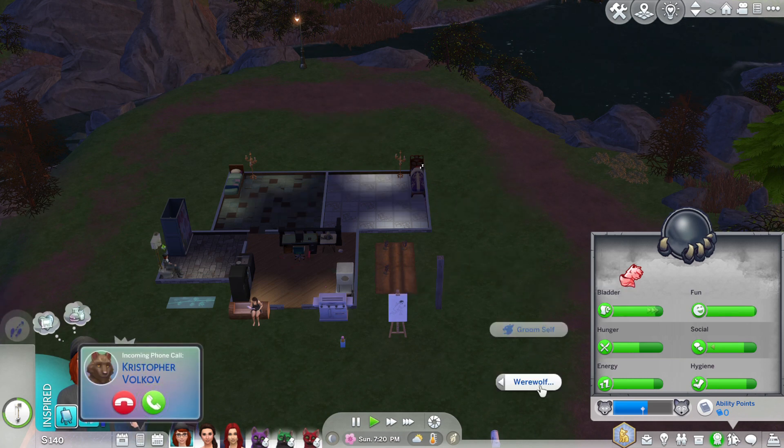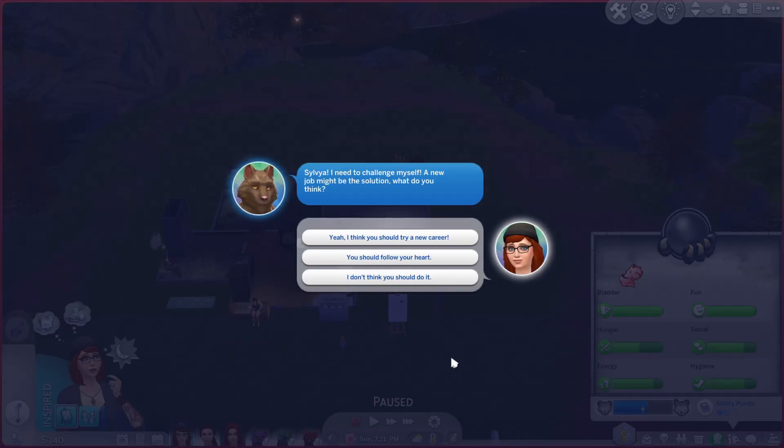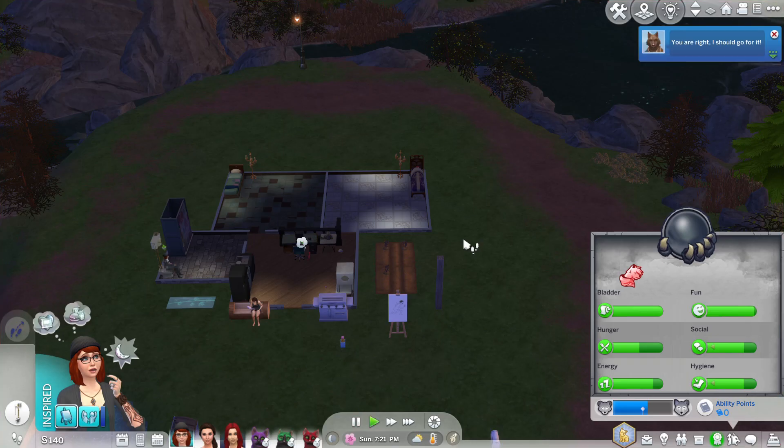Hopefully we can get those werewolf points up so she can get around. Christopher Volkov tells Sylvia he's challenging himself and a new job might be the solution. Sylvia says yes, he should go for it. So let's leave her doing that.